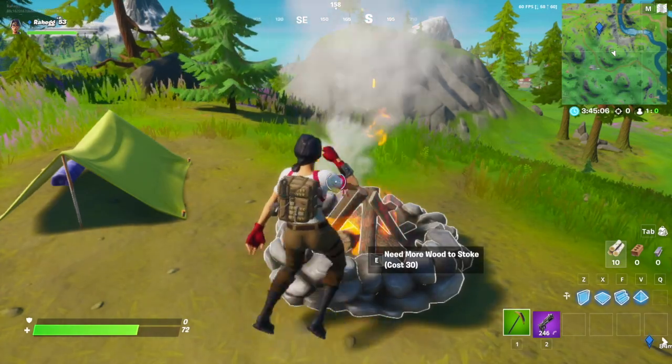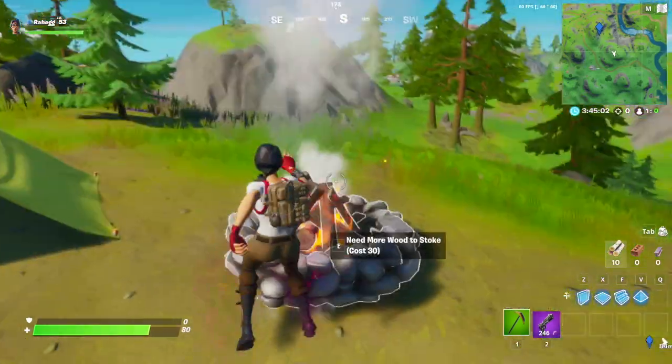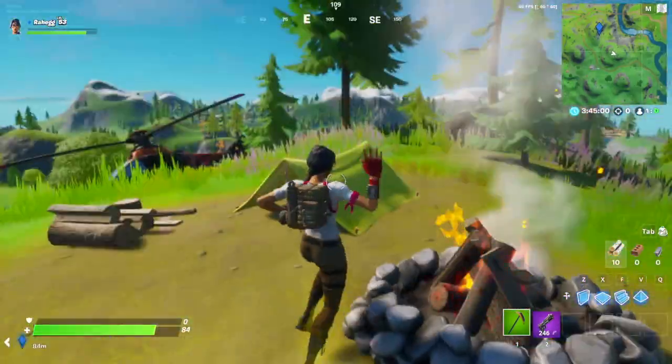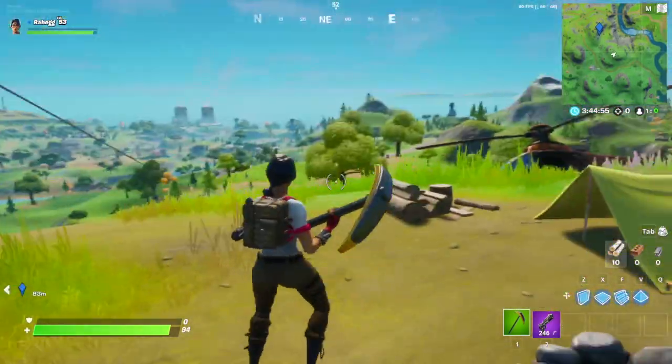Hey guys, welcome to the video. Today I'm gonna be showing you how to get invincible in Fortnite Chapter 2 Season 2. It's a really simple glitch. First, we gotta find a zip line anywhere on the map.